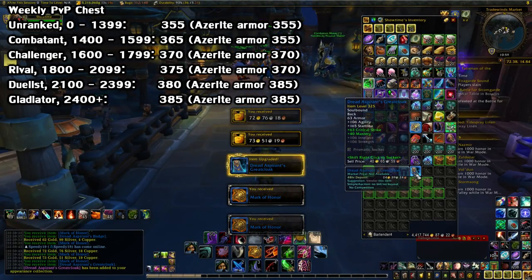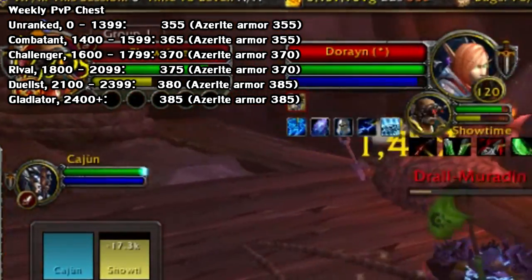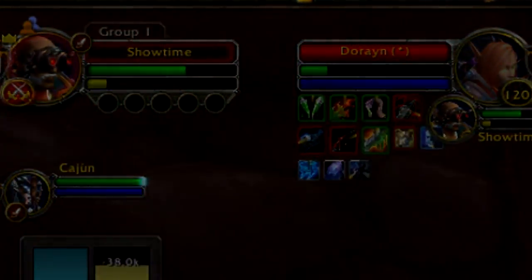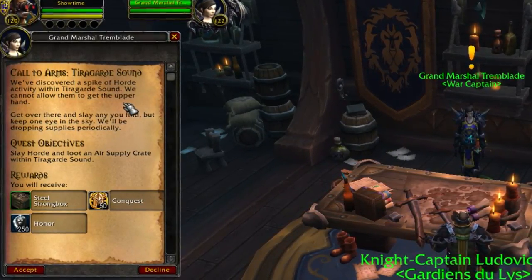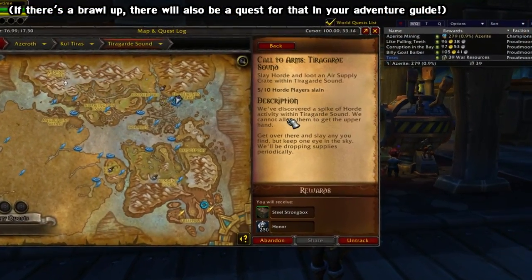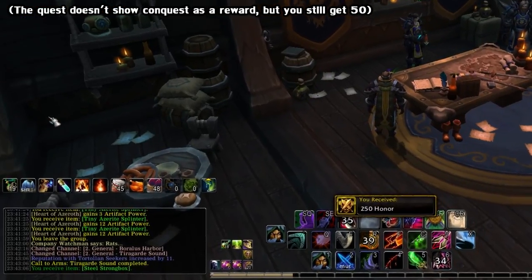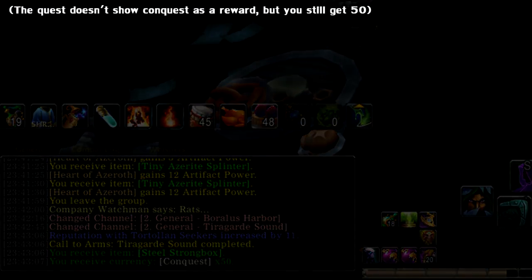Here's another chart for your weekly PvP chest. Since Azerite Armor can't Warforge, it's treated a little differently. So it's a good option for gearing up if you like PvP this expansion — even if you're not great at it. In addition, you also have your weekly PvP quest, which you get from your War Headquarters. You get a weekly quest to kill 10 enemies in a certain zone, and in return you get a cache of gear, some honor, and some conquest.